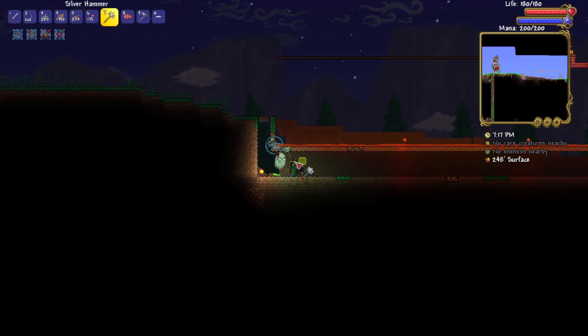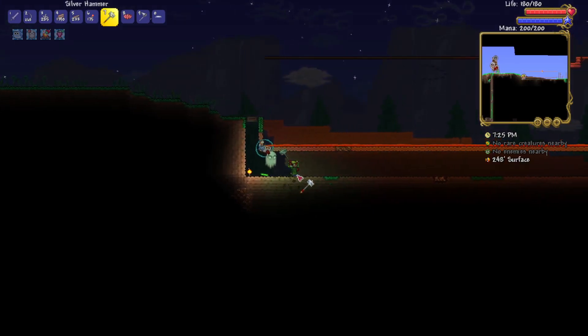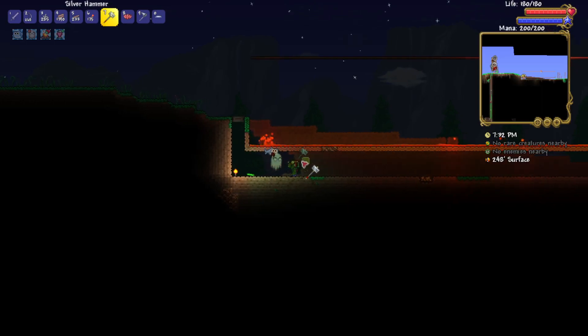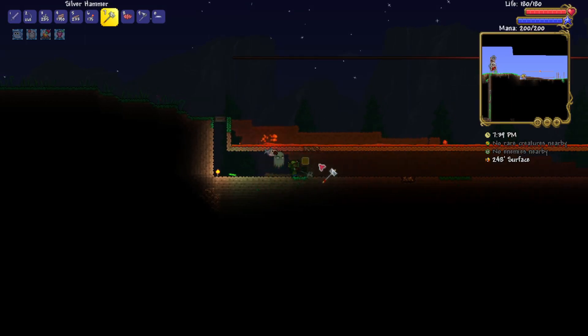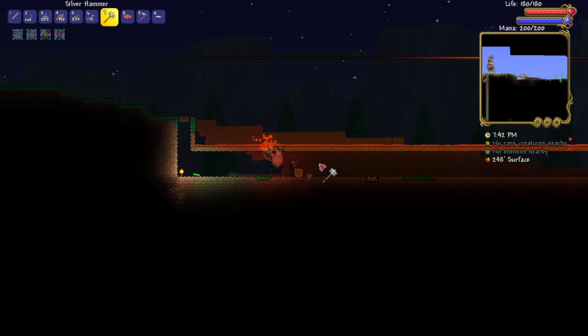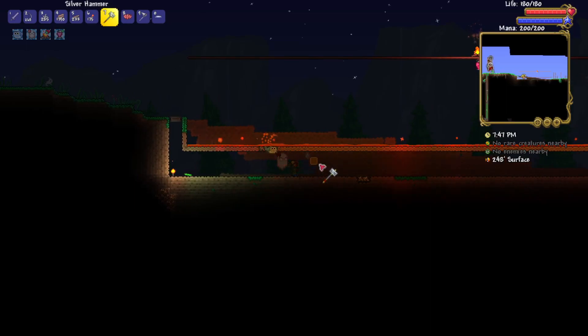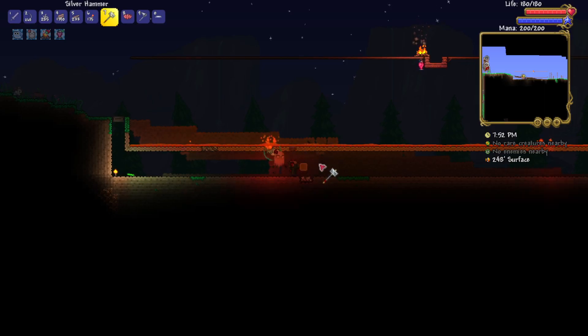I hesitate to call it an arena because it's literally just a tunnel under lava. This is what I usually do — it's slightly bigger than most people make it. They usually make a volcano trap, but I like making the lava platform, though admittedly the volcano trap is much, much better and I do have enough space to make it.